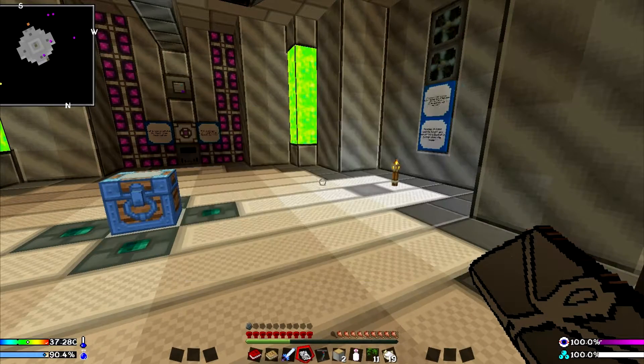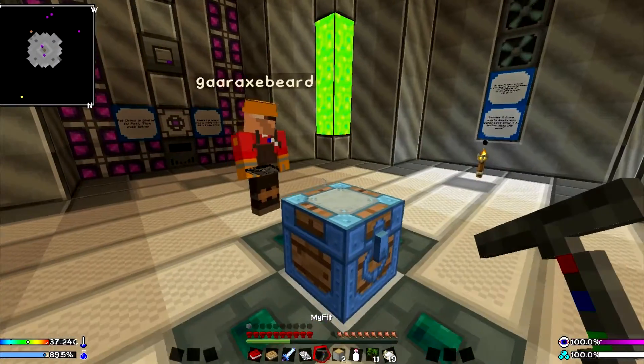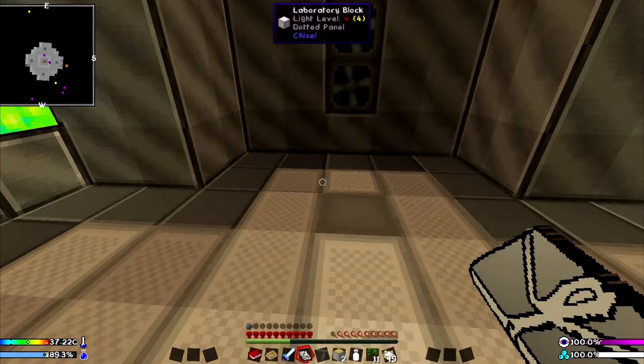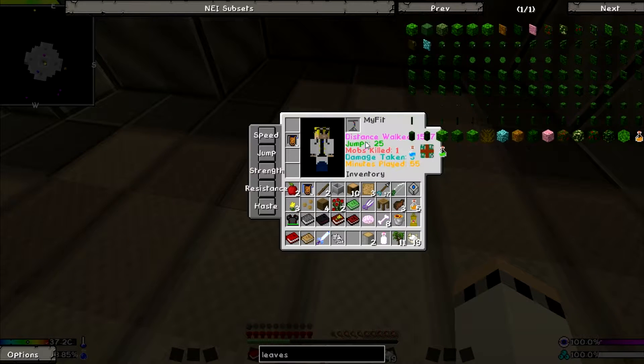So you right-click the MyFit on the floor. Upstairs. Look at that — it actually tracks a whole bunch of stuff: speed, distance walked, jump, boost jumps, strength, resistance, damage taken, haste, minutes played. As you complete various tasks, it increases your speed, your jumps, your strength, your resistance, and your haste values. It said: right-click the MyFit item against the floor to register it to your player, then press the colon key and place the MyFit item inside the slot. I think I did that. Then press colon to equip it. And now it'll track these things?